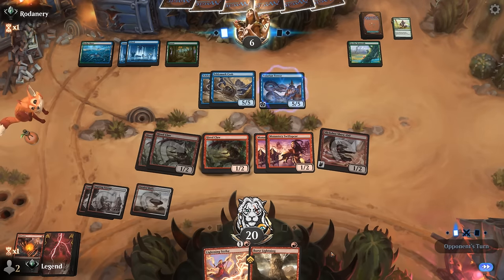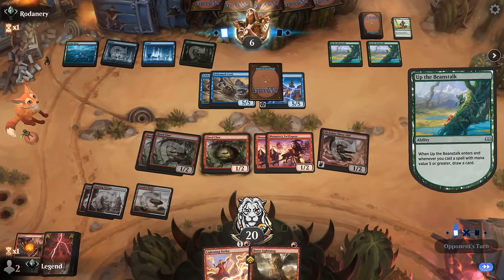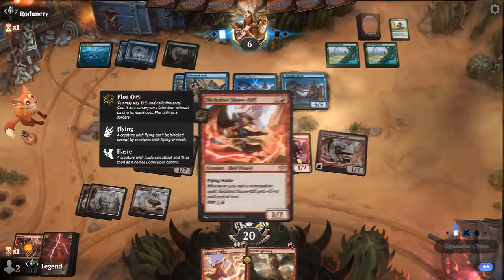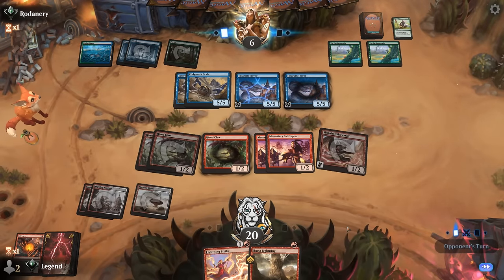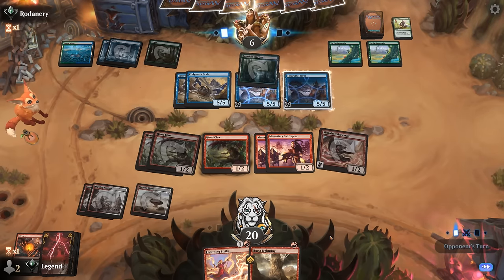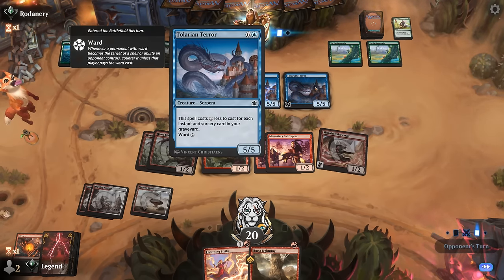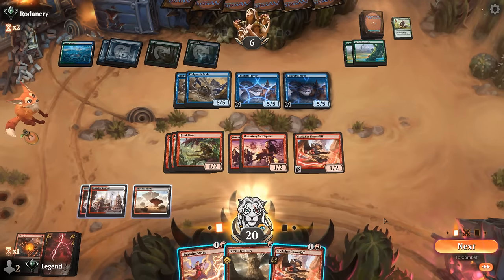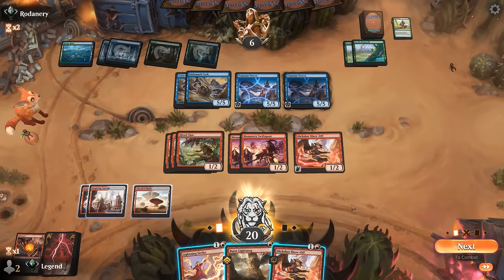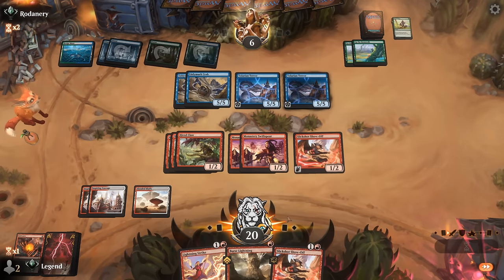If the opponent taps down the Hired Claws, they won't be dealing damage, so there's no real advantage to playing another one out. But now Slick Shot adds an interesting twist — we cast Slick Shot, and our opponent may be interested in tapping down Slick Shot instead. Playing Hired Claw may then be worth it again. The opponent likely taps down double Hired Claw and we just get in for one with Slick Shot. There wasn't really a way to play it differently — if we kept up mana for Burst Lightning, they wouldn't necessarily have a reason to tap down double Hired Claw.